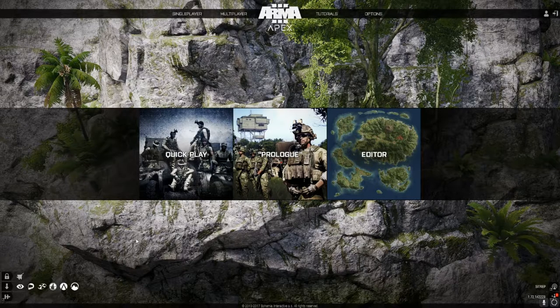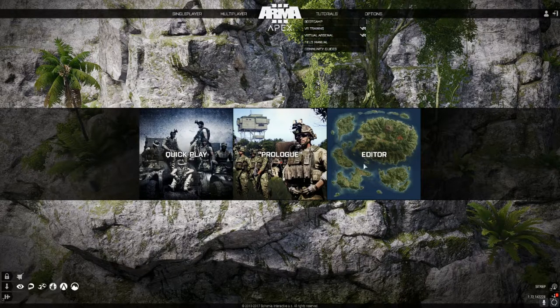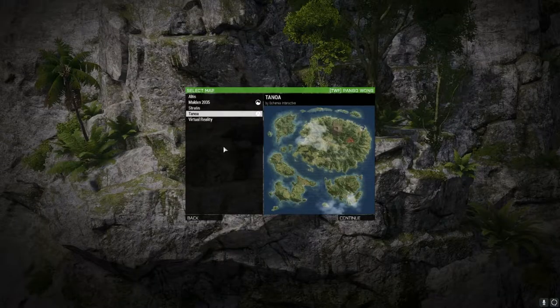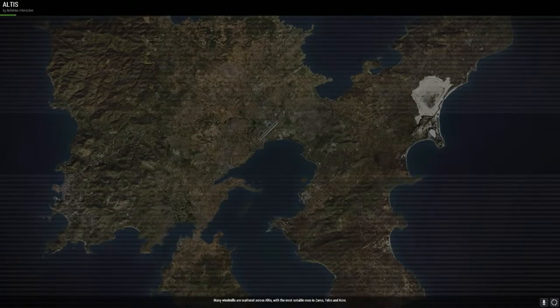I originally made this tutorial but I'm going to be doing a voiceover because I messed up the recording. What you want to do first is load up Arma 3 and go to the editor. Then you want to load up AltisLife, or just normal Altis, in the editor.